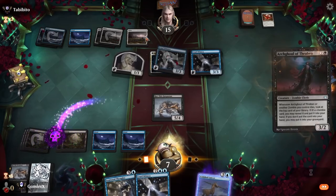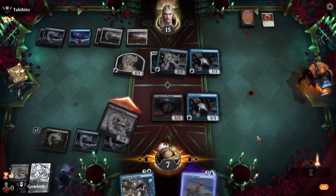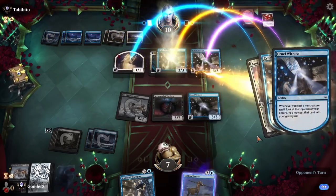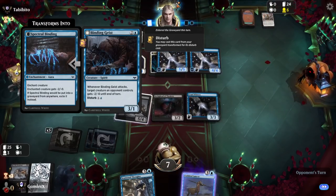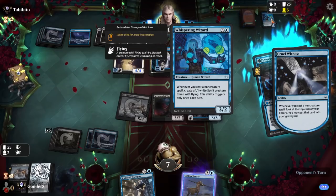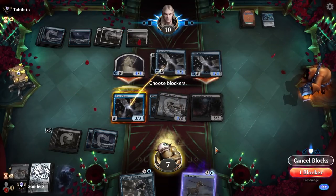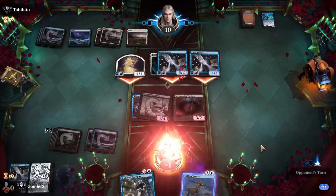I'm going to cast the Arch Ghoul of Thraben first in case they have a counterspell. They have 7 flying power on the board and we only have one flyer out — if they have a removal spell that's going to be game. One card in hand here. Arm the Cathars — not a removal spell but still real close to game. What did they draw? Spectral Binding got thrown into their graveyard from the Cruel Witness ability. Whispering Wizard is a sick card — gets a 1-1 when they cast non-creature stuff. Oh, it gives Vigilance too. Arm the Cathars gives Vigilance — that is a huge overrun effect. Yeah, we take 8. That buffs for more damage than I thought it did.